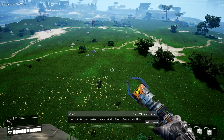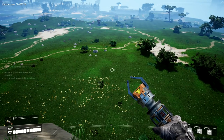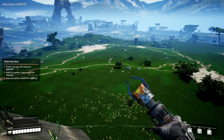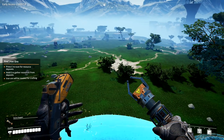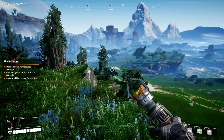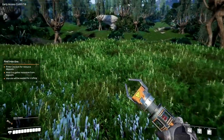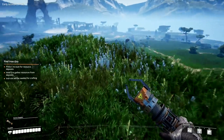Third objective: please familiarize yourself with the resource scanner to find iron. The acquisition of iron is considered essential in preparation for all future objectives. We press C to scan for deposits, press E to gather resources from the deposit, and we need iron as the top priority with copper afterwards. Scanning reveals deposits at 323 meters this way, 399 meters that way, and 330 meters the other way. There's none behind us.